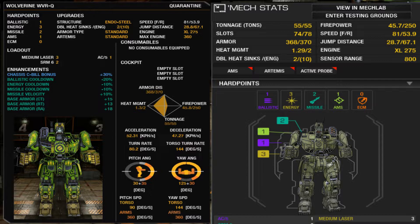Ballistic cooldown is negative 20% — to me that is the best, and I'm going to hit on that a couple of times in this video. Energy cooldown is negative 10%, missile cooldown is negative 10%, missile velocity — so the speed of the missile — is 10% increased. It has a base armor of 15 and a base armor increase of 13, plus 18.